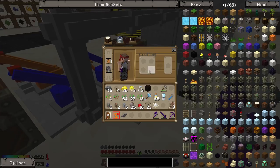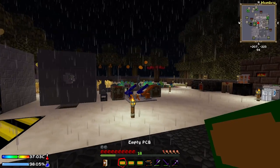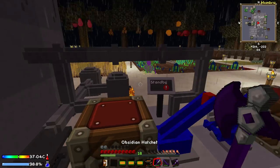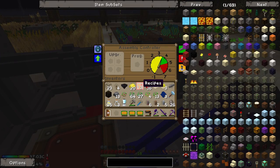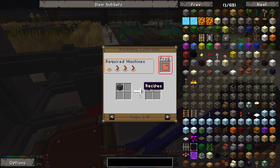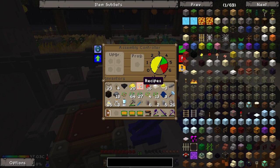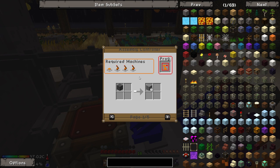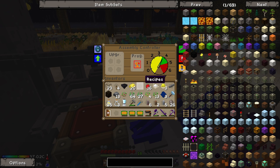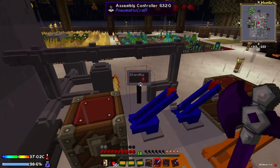All we need to do now is grab ourselves an empty PCB - I've gone ahead and made three more. We just need to wait for this to get into the green zone. Once it's almost there, you can put in your assembly recipe. I seem to have found a bug - don't put it in this particular slot, or any of these slots. Just avoid that one slot.